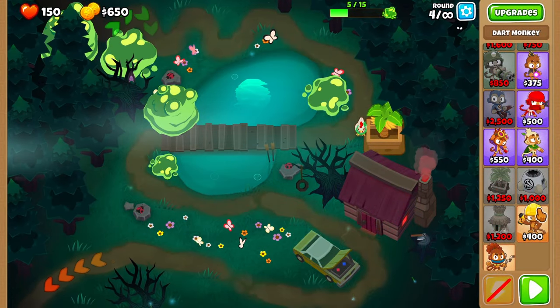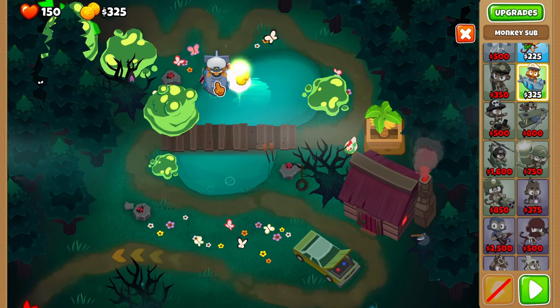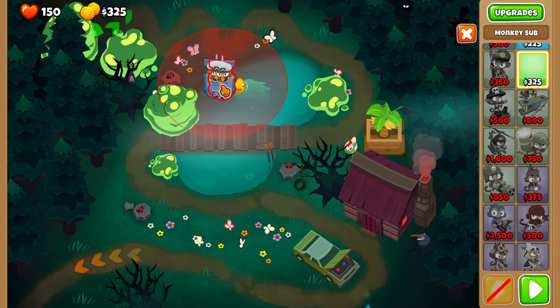For the second mission we are starting on the map Cabin and we also start with the 0-0-0 farm. Place down 2 monkey subs for defense.